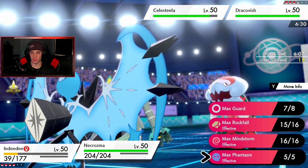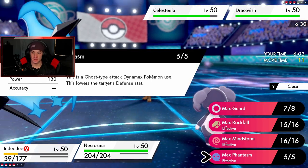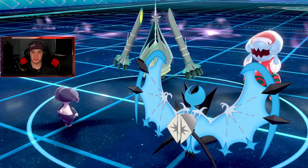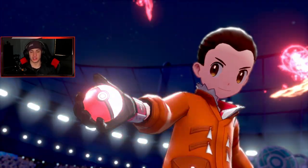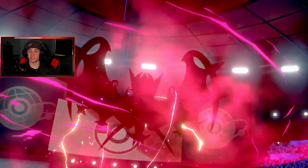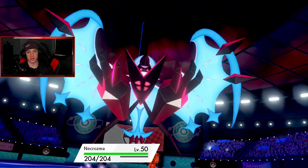The defense drop isn't going to do much since we have special attackers in the back, so I'd rather just deal bigger damage onto the Dragapult slot. Indeedee goes down here, Celesteela gets that boost, but then we are the slowest on the field — I can pop a new option and do massive damage in Trick Room, unless he swaps in Kyogre, which could be scary.